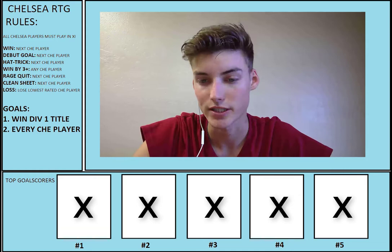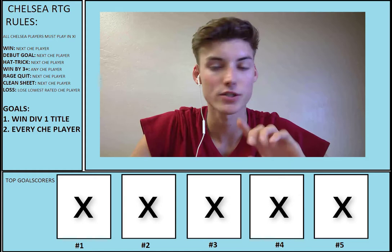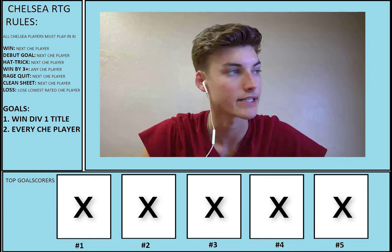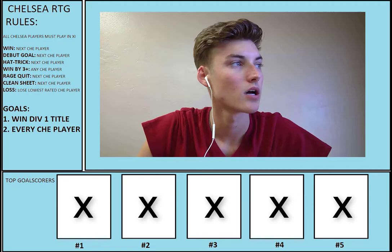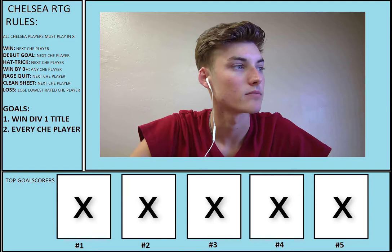If I get a rage quit, I get the next Chelsea player in order. If I get a clean sheet, I get the next Chelsea player. And if I lose, I lose the lowest rated Chelsea player. The goal is to win the Division 1 title and get every single Chelsea player, including the informs. When I want to buy an inform, I'll sell the original player to get the inform, just to help with coins. I'm not going to be purchasing coins on this account, so it will take a while to get to the higher rated players. I'll be doing this until FIFA 18 comes out. Also with the win by three, I can get any Chelsea player or change that to getting the next two Chelsea players in a row.